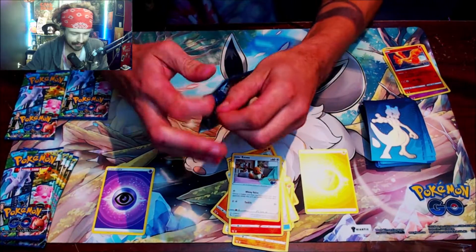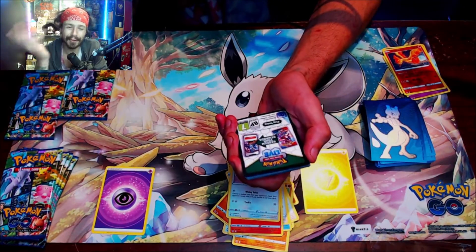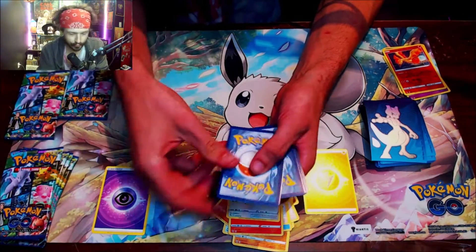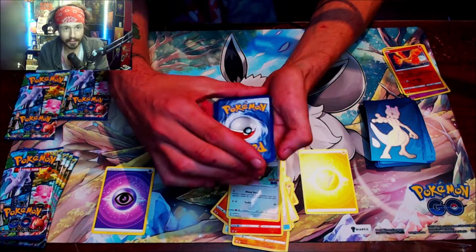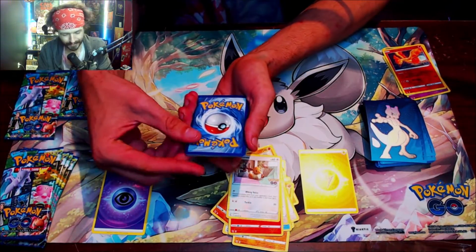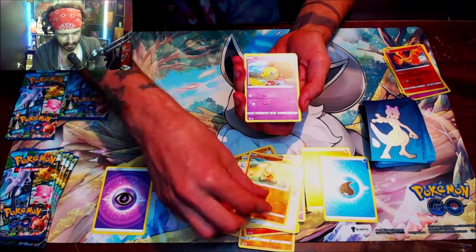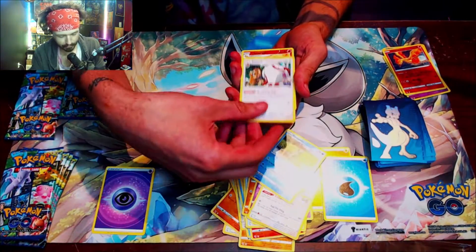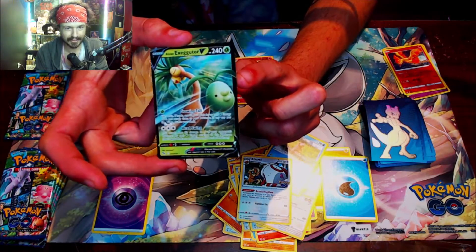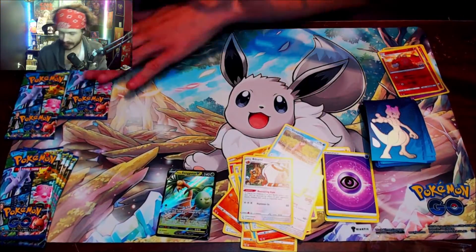My webcam froze — perfect timing. I'm back. I don't know how long my camera was frozen since I wasn't paying attention, so now I have to keep an eye on that. There's a code — throw that away. Water energy. We got Lunatone, Rare Candy, Slowpoke, Barboach, and — we got the Exeggcute V! Sweet. I already have one of these but it's nice — I was actually worried I was going to get another Melmetal.